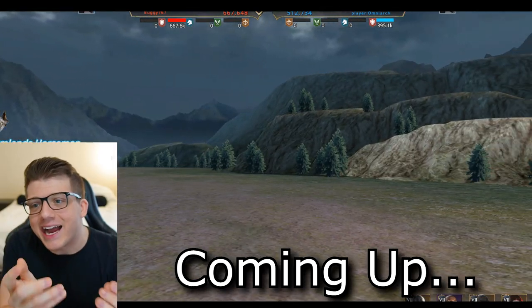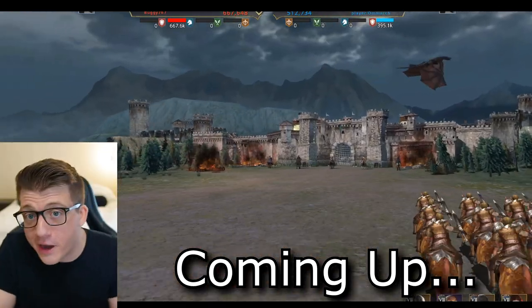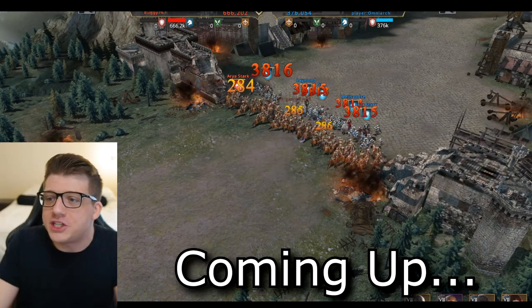Chisco's alliance is attacking me right now, coming in attacking my wall — the wall is already on fire. Chisco's alliance already breached my wall one second in, and you can see in the top right corner he's got more troops coming in.